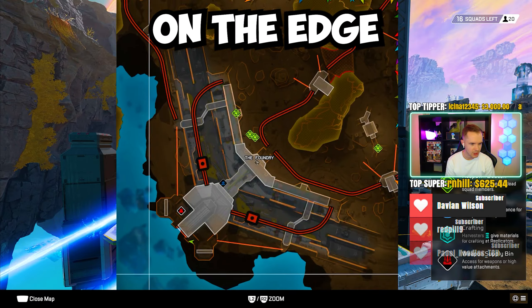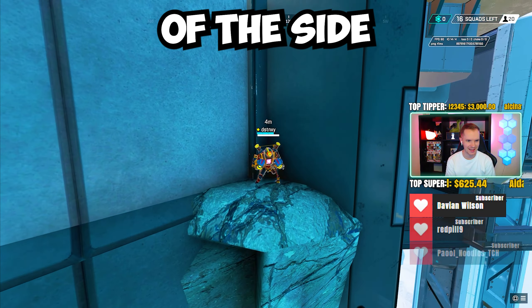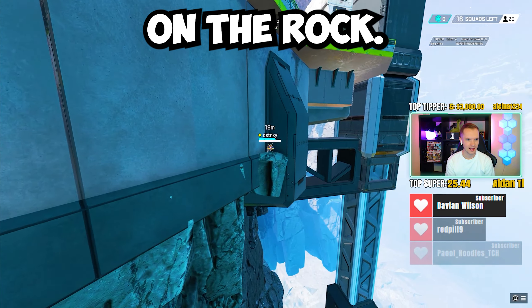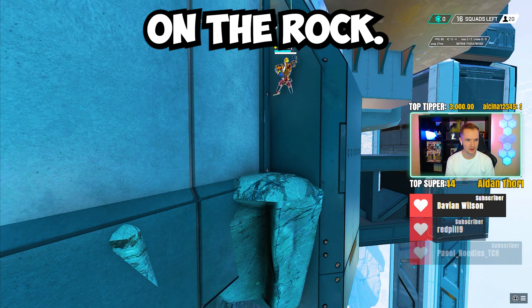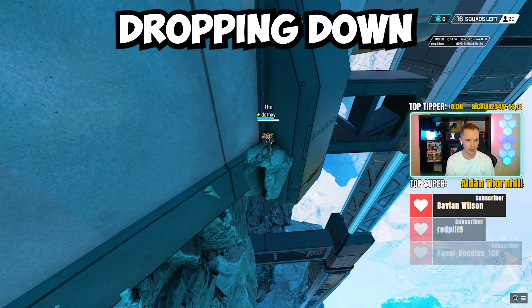You're all the way on the edge of the Foundry — dropping down off the side of the railing and able to just be on the rock. You're able to get off of that with the grapple. You're simply dropping down and landing on it.